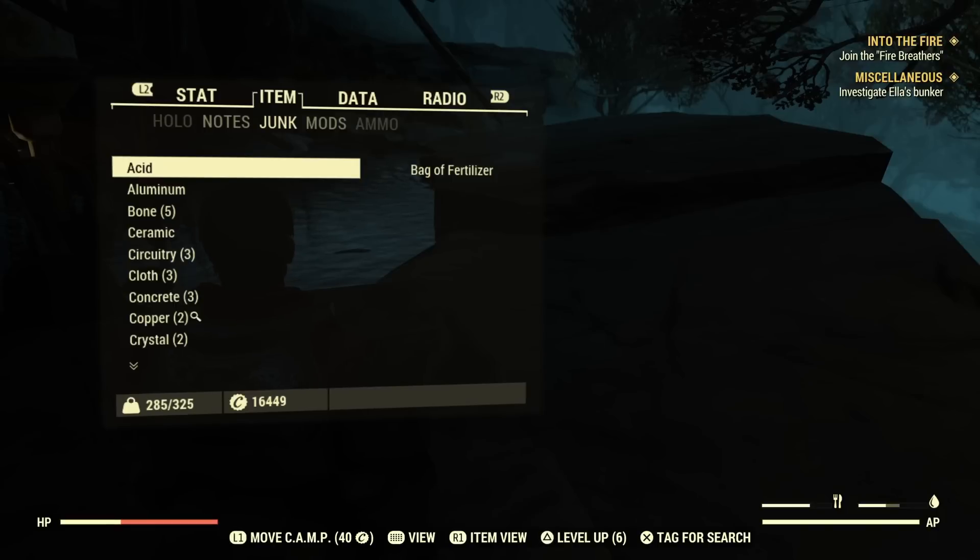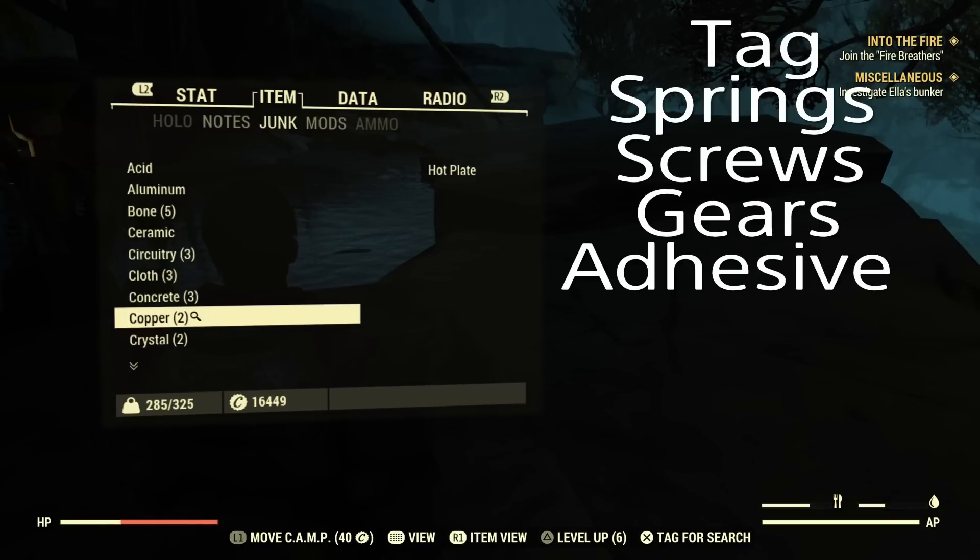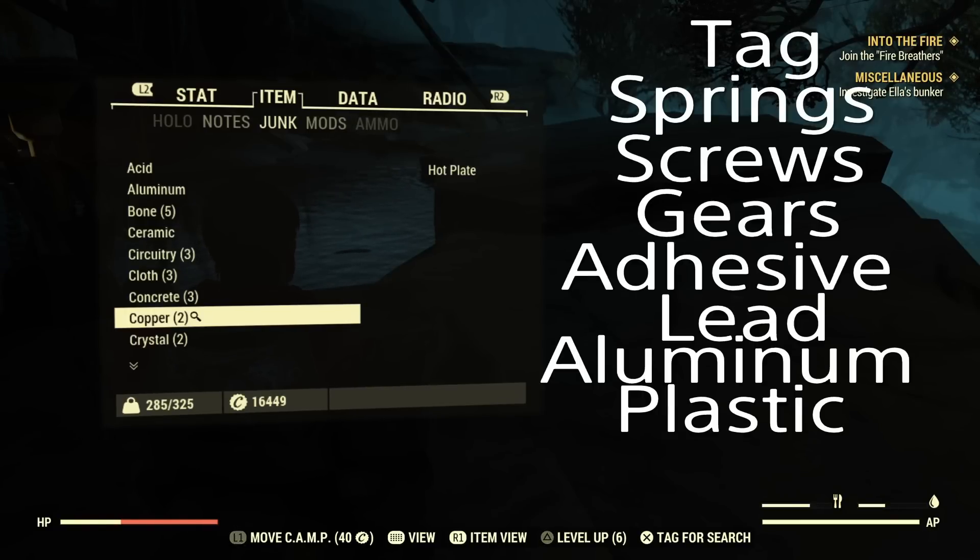In component view, you're going to want to tag important things you're going to need for crafting. If you have a certain item you need to craft, you can tag it in here. If you just want to make sure you're always collecting a certain thing, you can tag it in here.